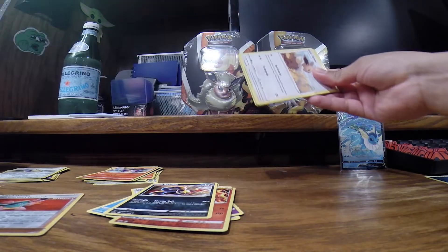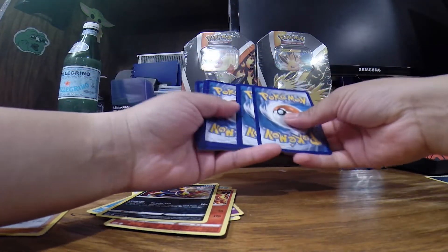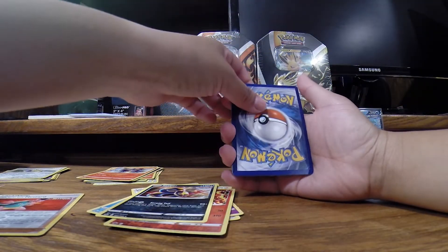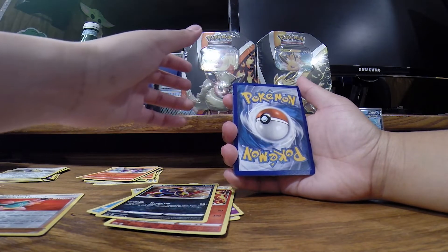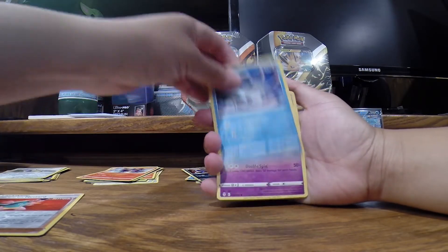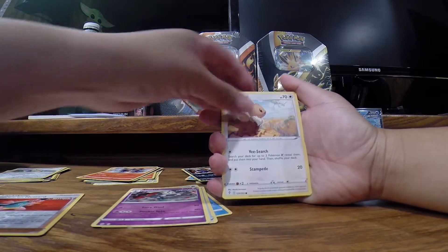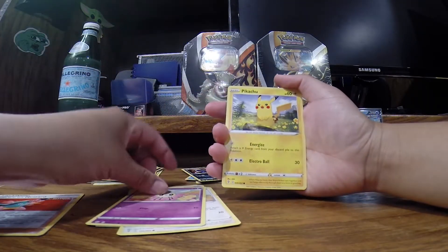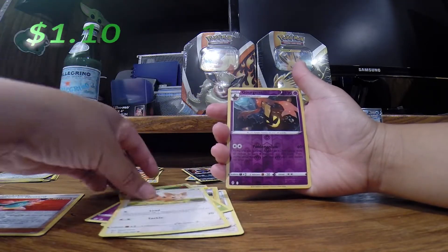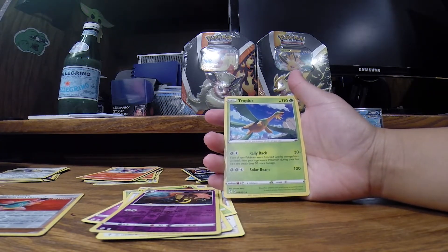Last pack — Eevee and code card. So this is the Evolving Skies pack. Art Rayquaza, come on, can we get it? We get Tenokrul, Rubber Gloves, Follette, Eevee, Cutiefly, Pikachu, Applin, Lillipup, reverse holo Gorgast, and in the back — oh my gosh — Troopiest! What is happening here, guys?